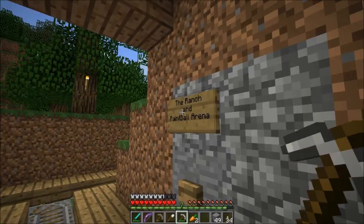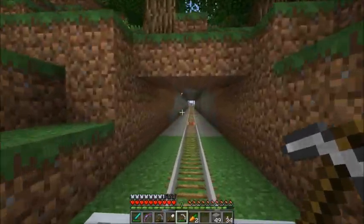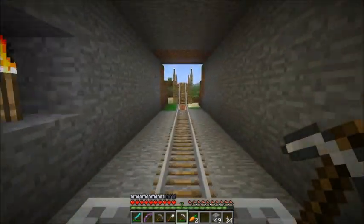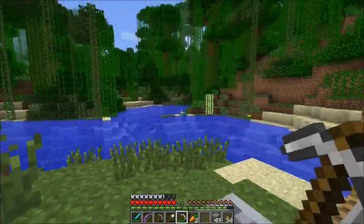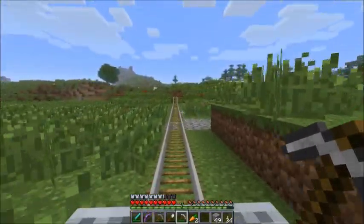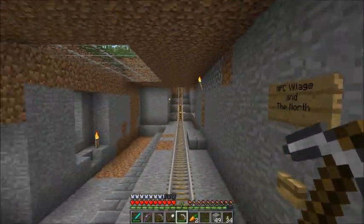We're going to come back to the ranch and paintball arena, but let me just take you up to the north first. This line takes us through the hills here, and over a river with a nice little wooden bridge, with the jungle on that side. And we just kind of meander through the plains.